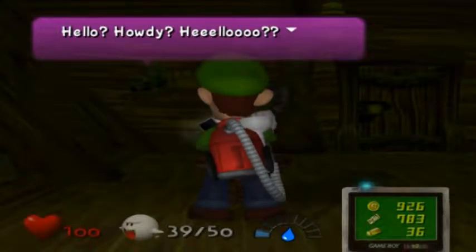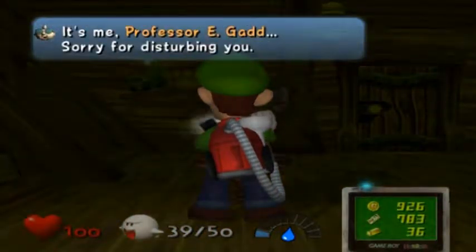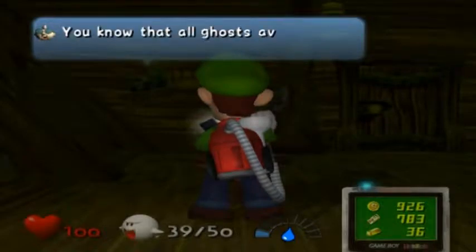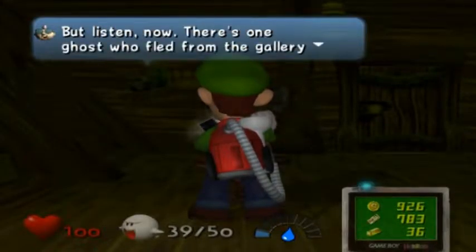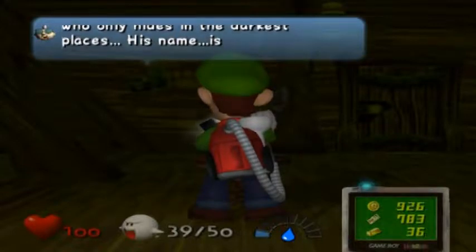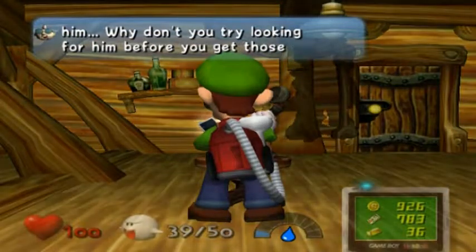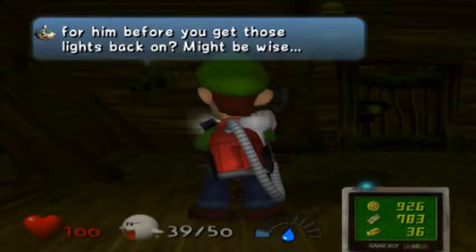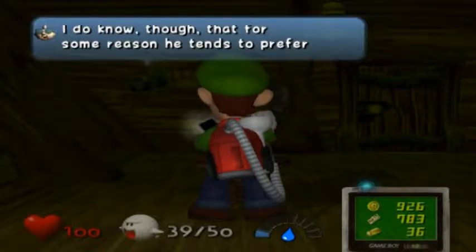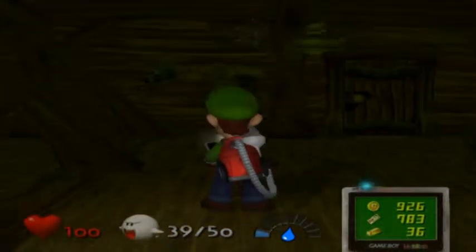We've got another phone to answer. Hello? It's me, Professor E. Gadd. Sorry for disturbing you. I know I usually contact you by Game Boy Horror, but I thought I'd try this phone since you were in the room. You know that all ghosts avoid the light and hide in the dark. There's one ghost who fled from the gallery who only hides in the darkest places — his name is Uncle Grimly. If he's on the loose, now may be your only chance to get him. He tends to prefer rooms with mirrors. The ghosts are starting to approach your position. Be careful, Luigi.